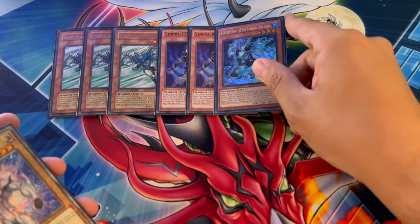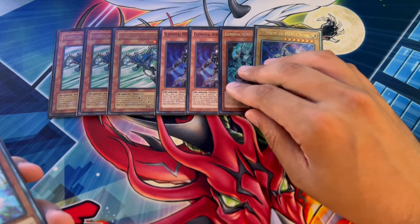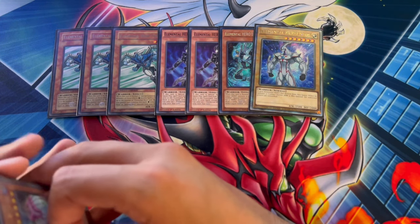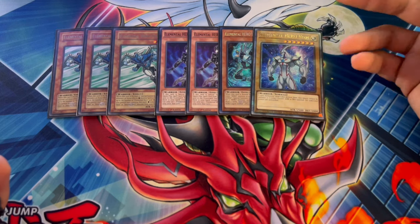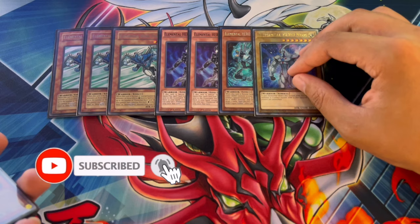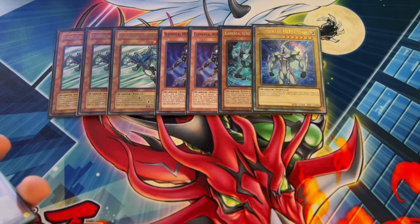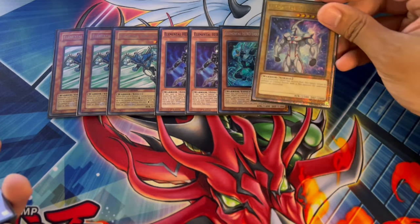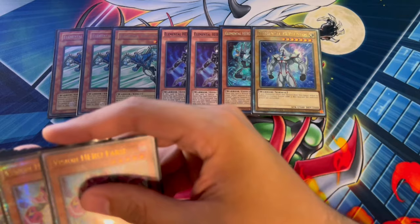Two Shadow Mist. Then we're playing one Liquid Soldier — you only need one — and one Neos. We are no longer playing Honest Neos, although I really personally like it. I decided to cut it because it's a card that's really good going second, but this deck wants to go first, so drawing it in your opening hand is bad. We're just playing the regular one Neos. Although if you draw him, he's not that bad because you can make your Inferno Rage and combo from there — but you'd rather search this.